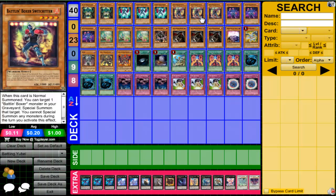Next we run three Battling Boxer Switch Hitter. When this card is normal summoned, you can target one of your Battling Boxer monsters in your graveyard and special summon it. You can't special summon any other monsters to activate this effect, but once again you can easily go into Lead Blow. Definitely a card that should be running at three in a Battling Boxer deck.